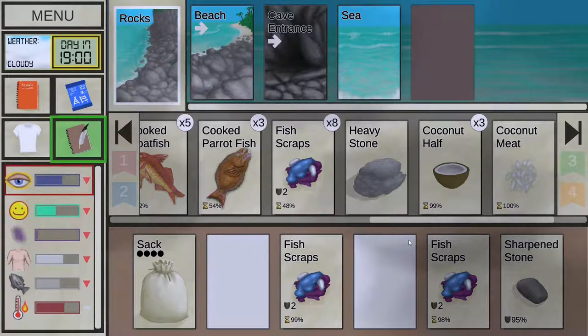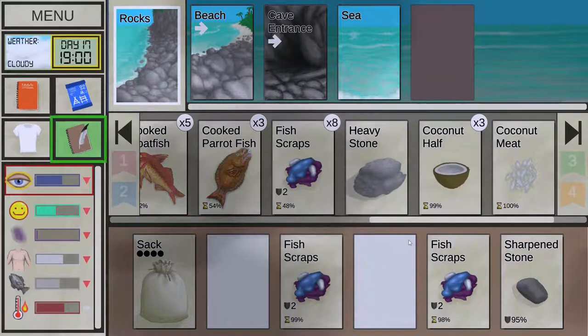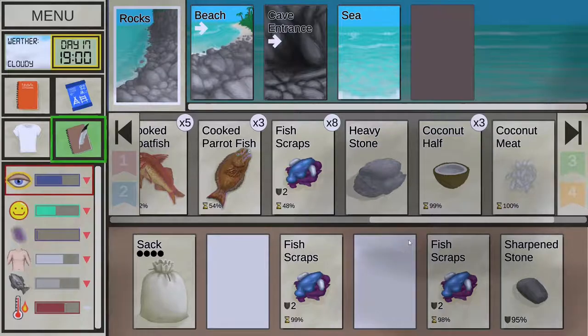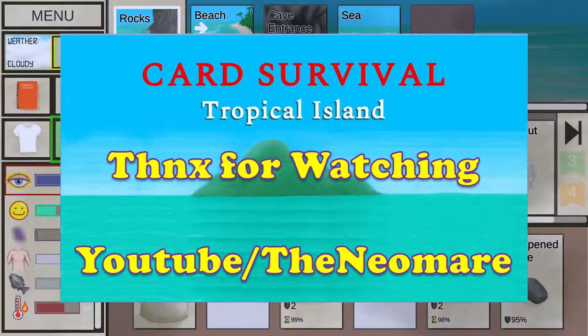This will conclude the nutrition basics tutorial. Some things were only mentioned, but what was directly shown is enough to survive the early game and prosper throughout the whole game of Card Survival Tropical Island. Yes, you can easily prosper on fish, coconuts, and jungle salads as long as you do not do anything risky and take good care of yourself. If you want to find out about other important mechanics of the game, you can watch my other tutorials found inside the game manual, in this video description, or inside the pinned comment. Have fun, thank you for watching, and enjoy the game. Neomer out!